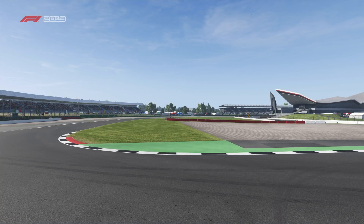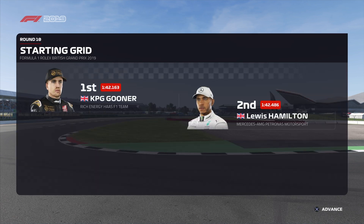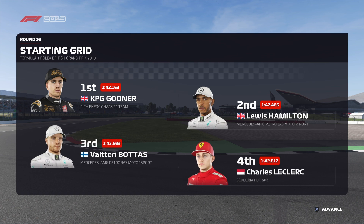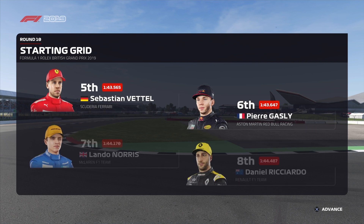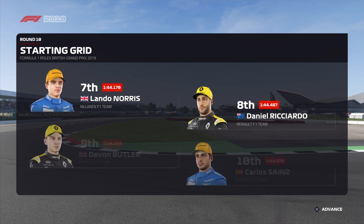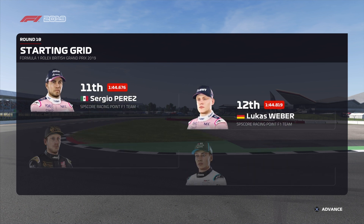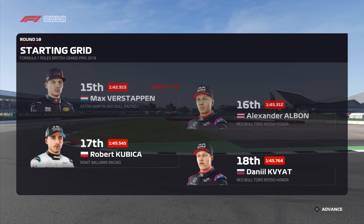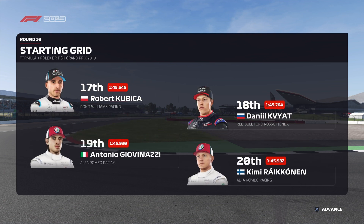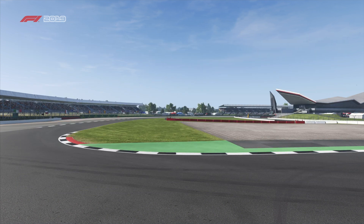Carlson lines up on pole position and Lewis Hamilton completes the front row. The rest of today's grid: Bottas, Leclerc, Vettel, Gasly, Norris, Ricciardo, Hulkenberg, Carlos Sainz, Perez, Weber, Grosjean, Russell, Verstappen, Albon, Kubica, Kvyat, Giovinazzi, and Kimi Raikkonen finishes off the grid. With preparations almost complete, let's head down to the track.